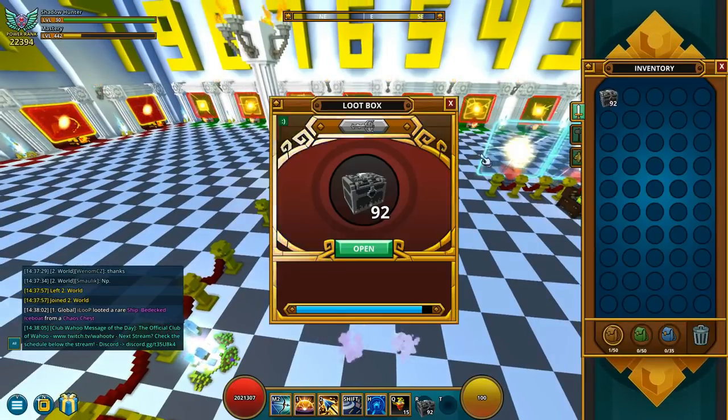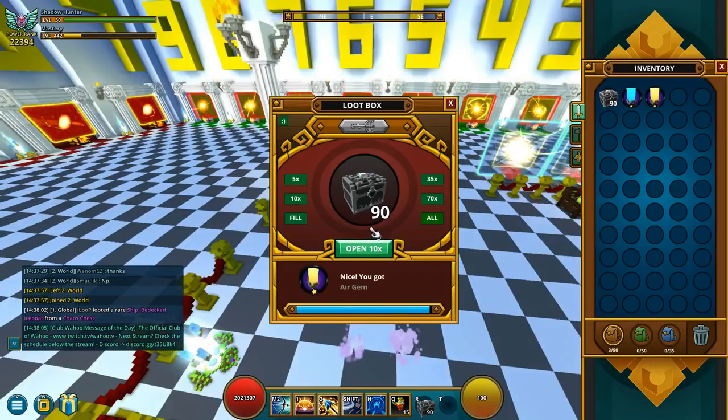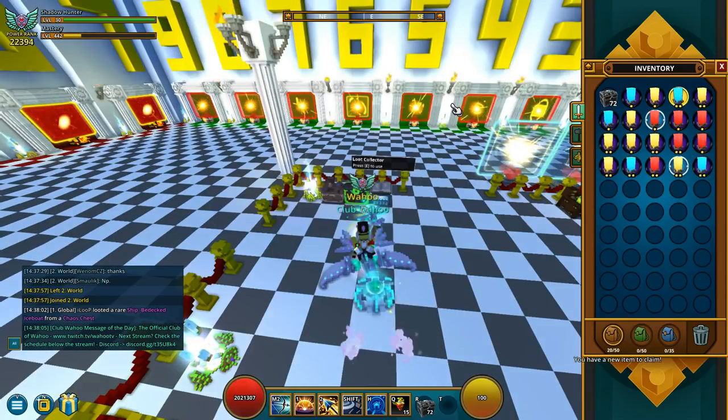Step two is to open 20 boxes. These can be any boxes that you want — I did gym boxes, but again you can do any kind. You just have to open 20, so let's head on to step three.